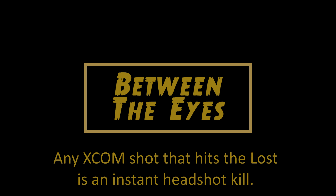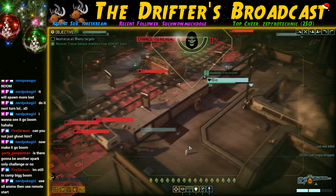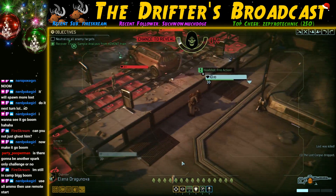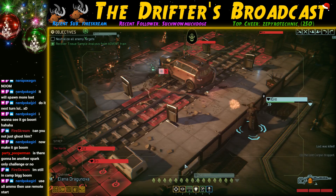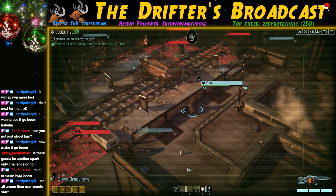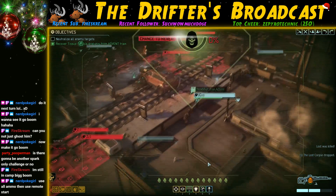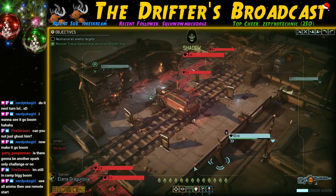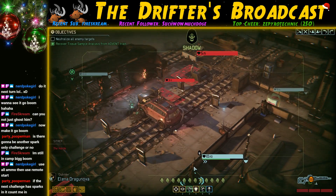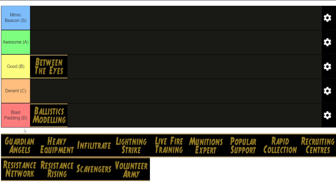Between the Eyes is up next — I'm probably going to get some disagreement with this one. This ability guarantees that any XCOM shot that hits a Lost unit will be a kill, regardless of how much HP that Lost has left. Now it is useful and it can be a lot of fun, especially when you team it up with a Gunslinger. But the thing is the Lost really aren't all that dangerous. The majority of the time they appear on maps where there's plenty of verticality, so you can easily position your troops out of their reach. And they're really great at giving Advent something to focus on that isn't you — so keeping the Lost around and staying out of their reach is often a much better play than finishing them off. So I'm going to rank this one as good.